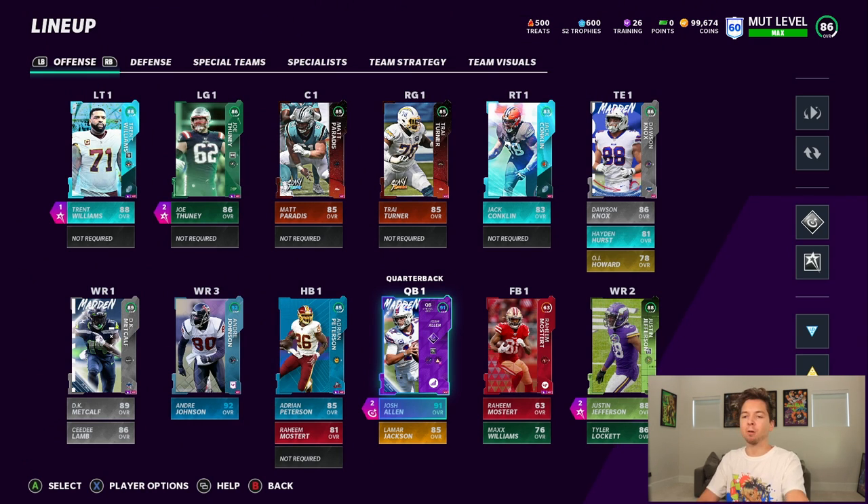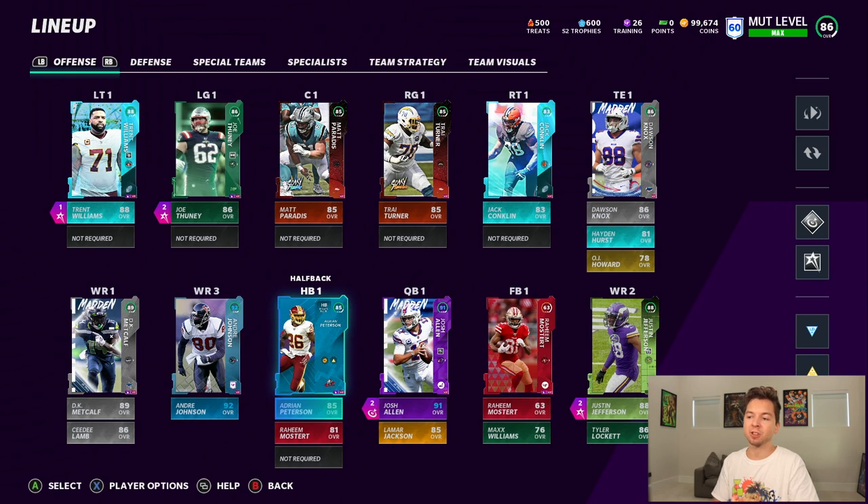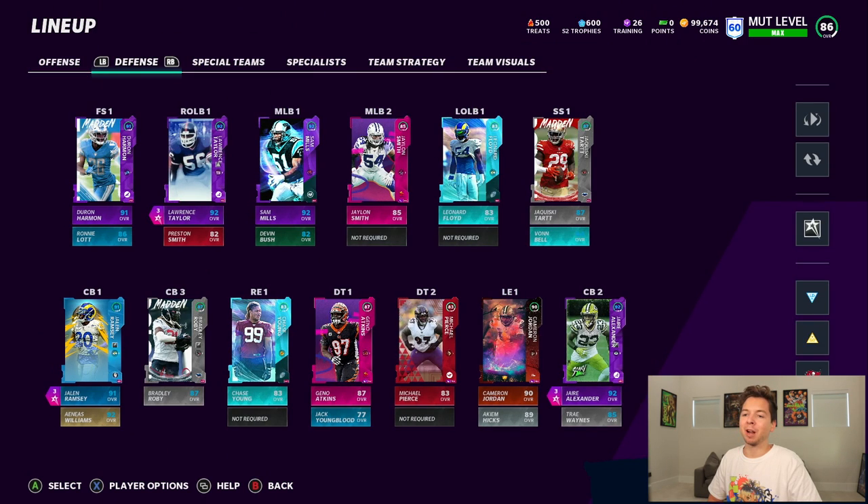Let me show you guys the lineup, starting with offense. We're not going to be making any changes right now. That said, as soon as I get the 25 wins in house rules, we're going to pick Raheem Mostert, which'll give us a new running back. Then we're going to put Mostert and Alexander into that set, and I'm probably going to go with Terry McLaurin. Definitely some big upgrades on the way.